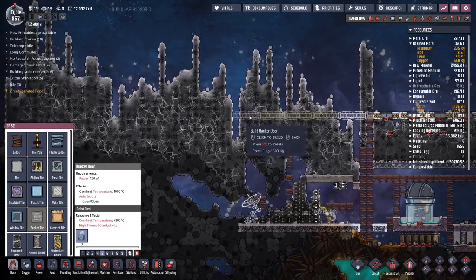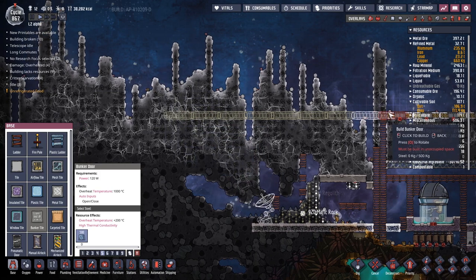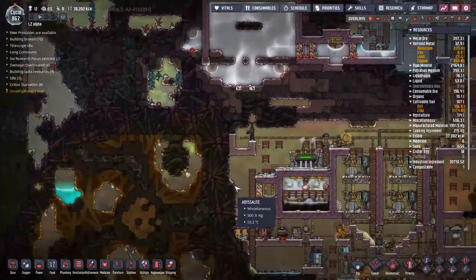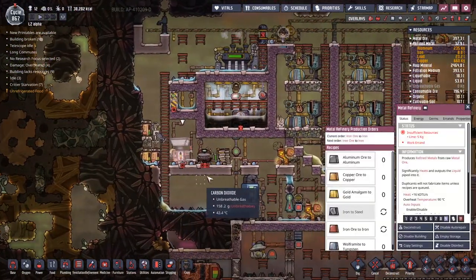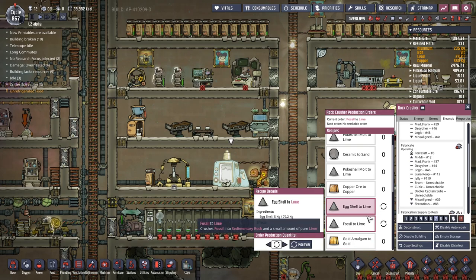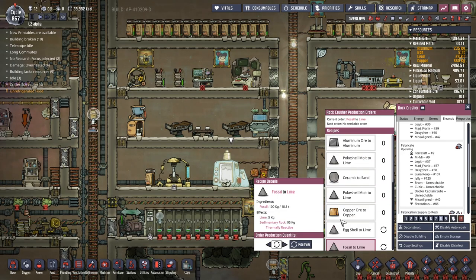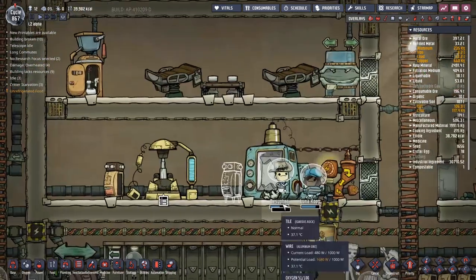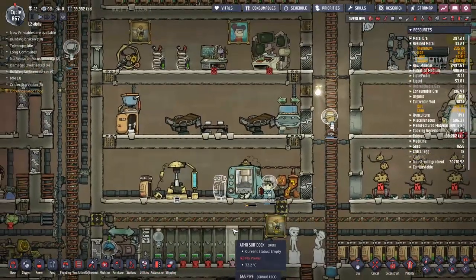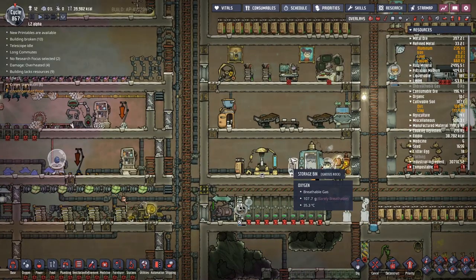We're going to have to make more steel. We have enough to make this first one, but we actually need a lot more than I had anticipated. We'll just carry on turning over the steel. Let's check what's holding us up - lime, of course. Looking at the Rock Crusher errands: fossil into lime has no workable order. Let's crank it up by one. We've got loads of eggshell being delivered. Maybe we should set up a storage bin on a much higher priority and just get everything delivered there quickly - anything that can be turned into lime.